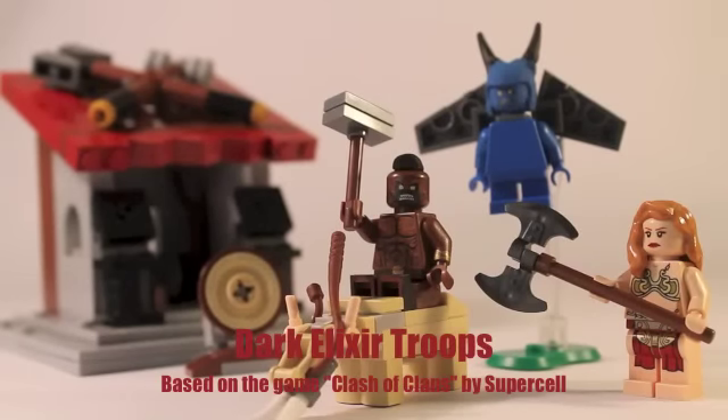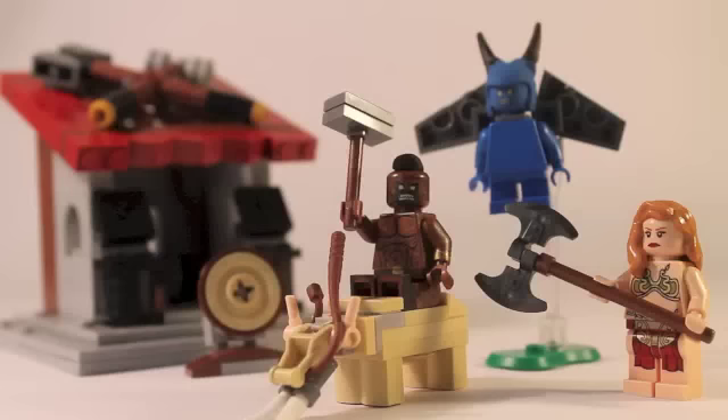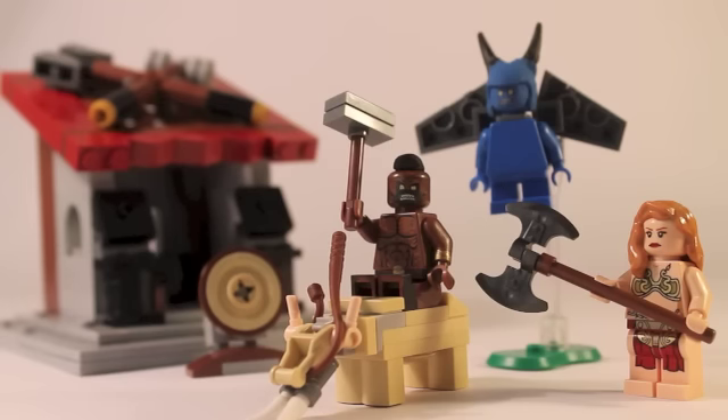Hello, welcome to the Action Brick. Today I'm doing a mock presentation of the Clash of Clans Dark Elixir Troops and Barracks. In this LEGO mock presentation, I'm going to be showing you three of the Dark Elixir Troops: the Hog Rider, the Minion, and the Valkyrie. And of course the Barracks, which I'll get to after I show you the minifigures. So without further ado, let's go check out the new minifigures.